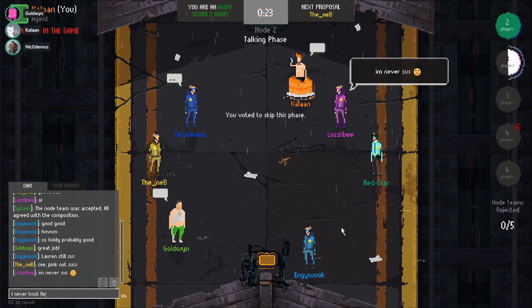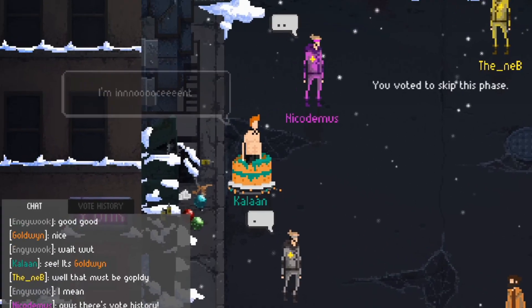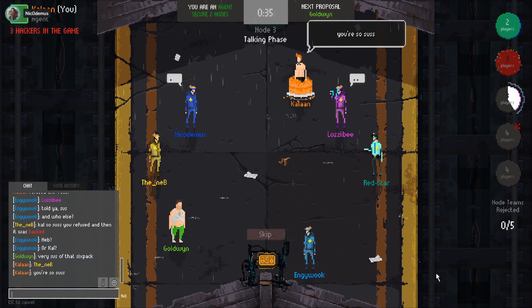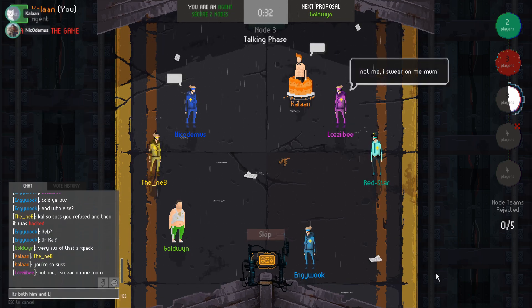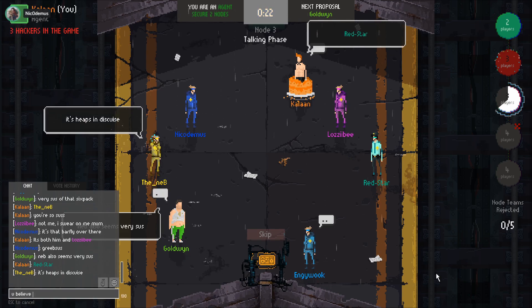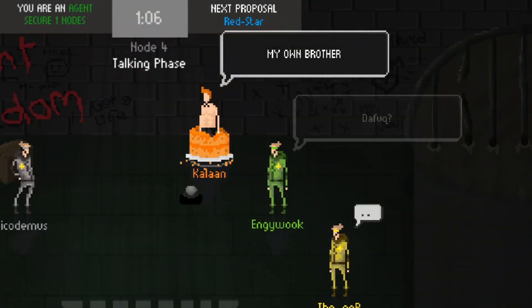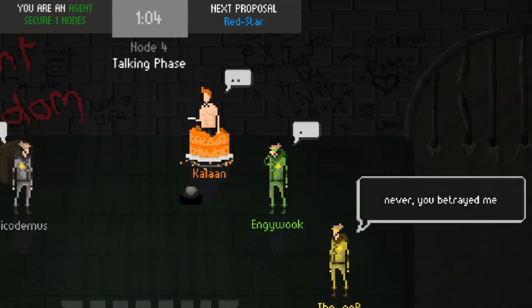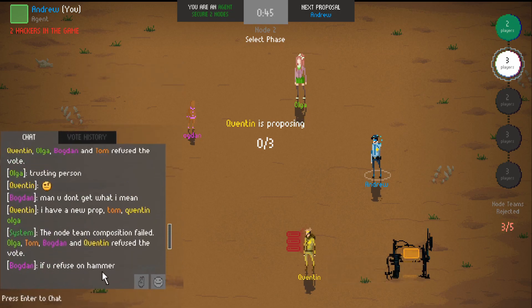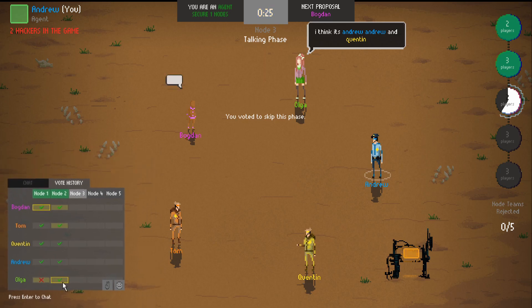Whilst the premise of the game is simple, the real action comes in the talking, the detective work, and the filthy, filthy lies. Unlike some of the more modern social deception games, there is no break in communication. You are able to try and convince, weasel, deny and deceive throughout the game. The best plays come from promises made and alliances broken. But always logic is key. For those who really want to dive into the details, you can view the chat history, showing who voted for what, as well as the vote history to see how each node team was formed.